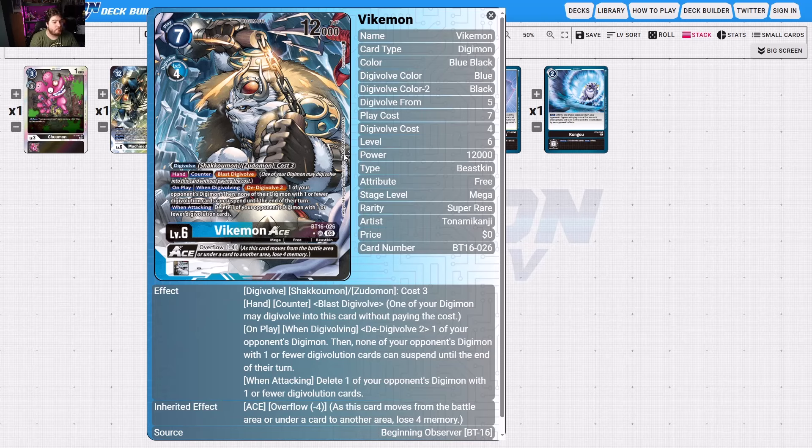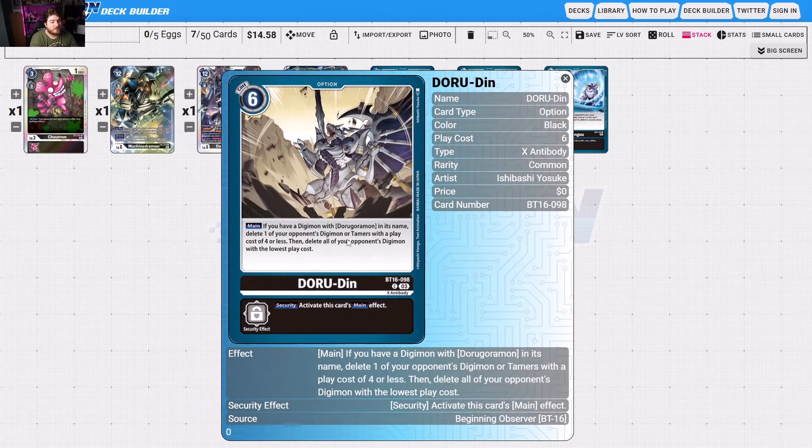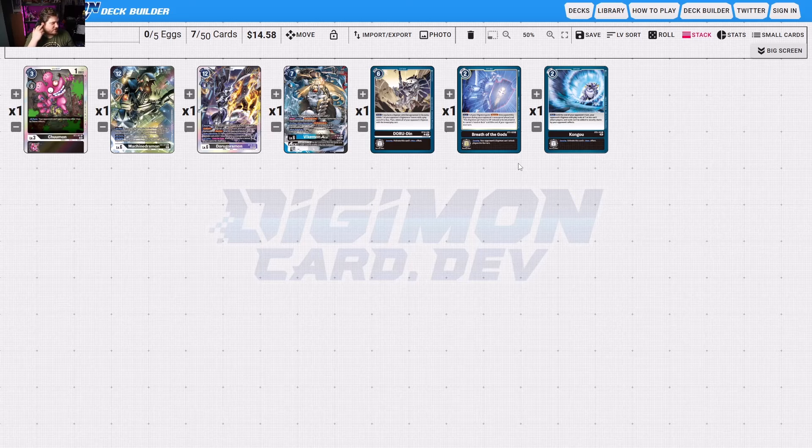Vicamon Ace can de-Digivolve your opponent's Digimon, and then if none of their Digimon with one or fewer Digivolutions can suspend until the end of their turn, that's vitally important. As long as they're not going to be able to climb right back into their good boys — Mumzymon X is really the problem you have to worry about when Vicamon Ace-ing — sometimes that's all it takes, and being able to shut down their turn of Ukumons coming at you is really good. Dorogen deletes one of your opponent's Digimon, then deletes all your opponent's Digimon at the lowest play cost — board wipes are huge. Clearing out those slower turns when they're not adding pressure is going to make some value. Kongo shuts them down from being able to swing, and Breath of the Gods makes it so your opponent's Digimon can't attack a player — that can come up in security, and Ultimate Flare as well.